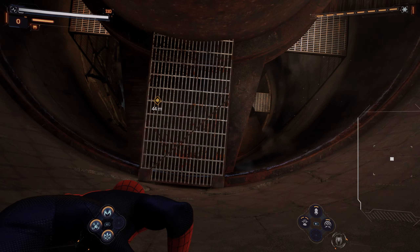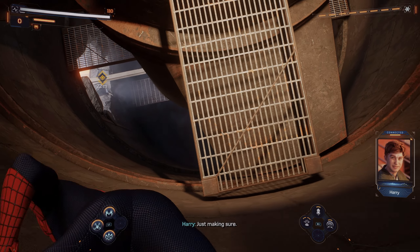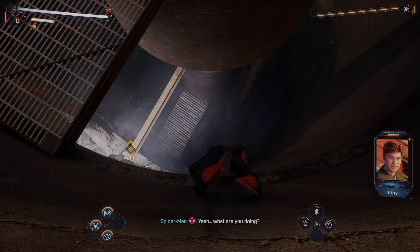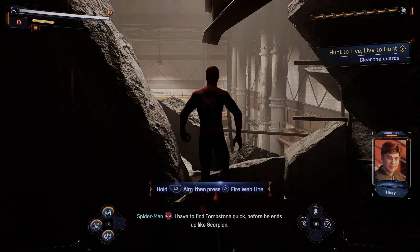We're not gonna talk about that text. Just got off the phone with MJ — she says she'll head over to Connors soon. That's great news. You said the steel foundry right? Yeah. What are you doing? Cardio. Get back to your workout — I have to find Tombstone quick before he ends up like Scorpion.